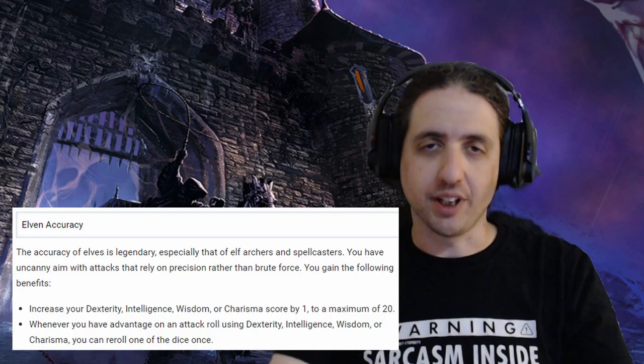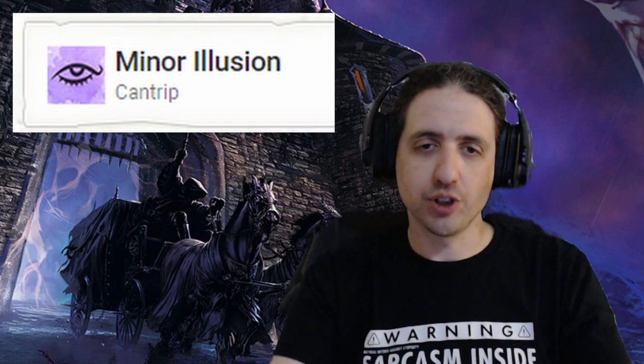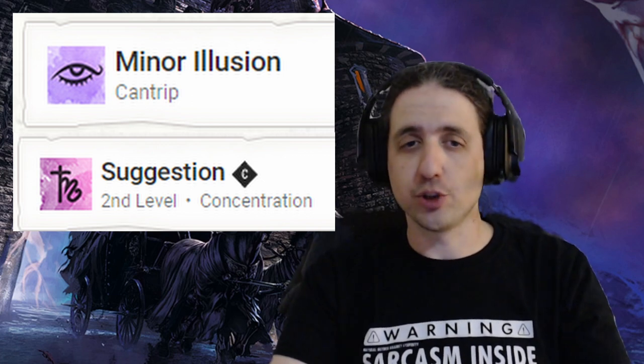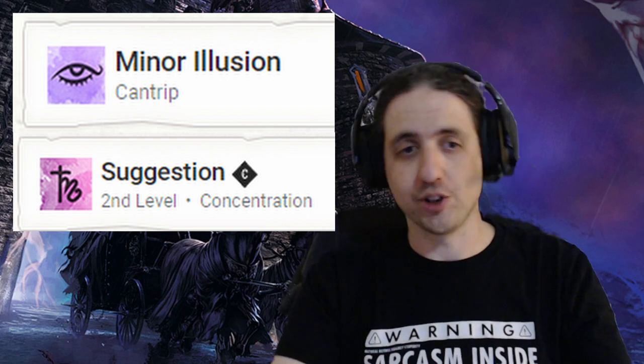At Warlock 4, we take Elven Accuracy and fix that odd Charisma score while buffing the Devil's Sight/Darkness combo even more. For a cantrip, something utilitarian like Minor Illusion will work, while Suggestion gives us more to play with in social situations — or even in combat, if sending the big brute on a long walk down a short pier is your jam.